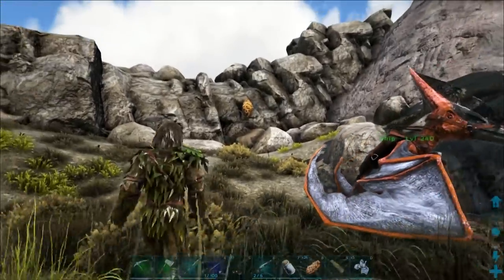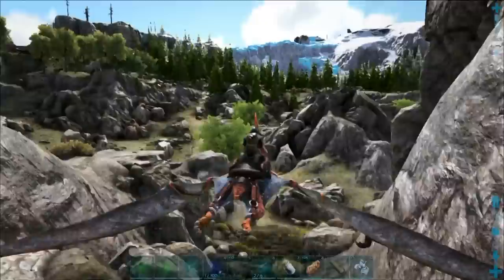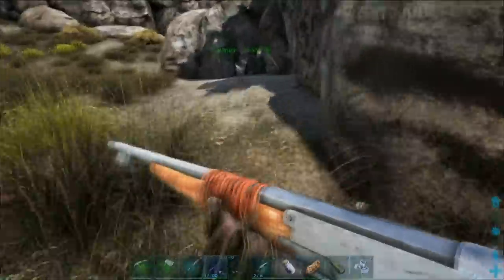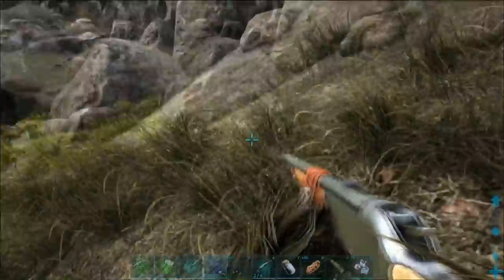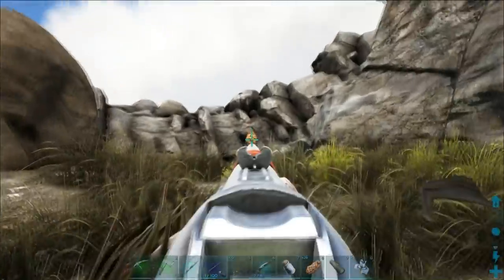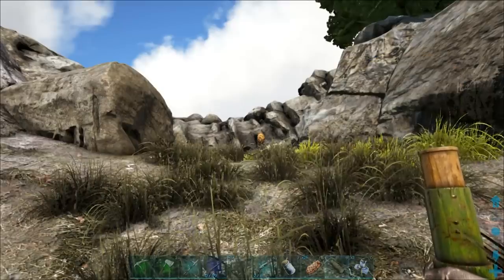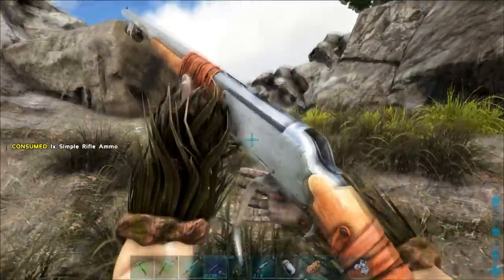We're going to need to destroy that hive. You can use a dino or you can use some sort of ranged weapon - we're going to use a long neck rifle to do that. We're going to get our dinos a safe distance away. Probably the best thing to use would be a rocket launcher, or you could use C4 to blast it. So now the bees should be coming out - we can take a look at the beehive health. It's going to take quite a few hits and we're just going to pound this sucker with the long neck rifle.